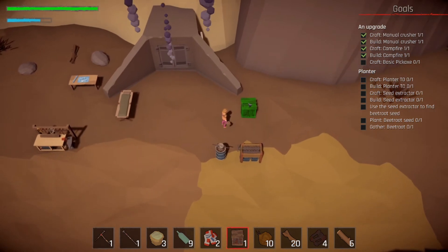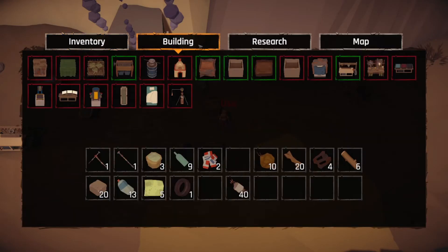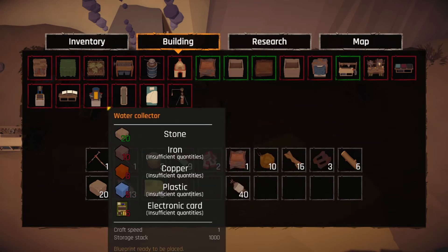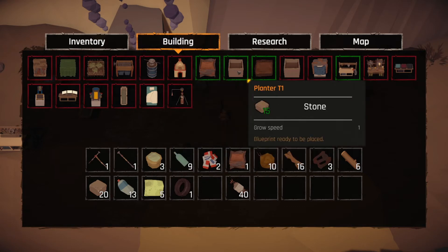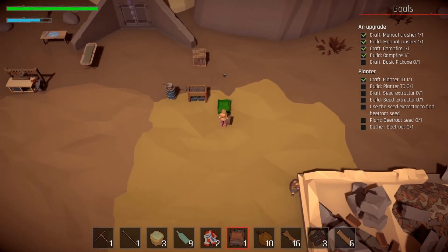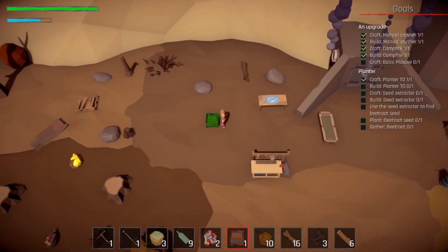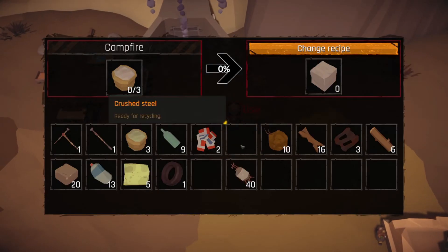Can we make that chest now? Indeed we can. Let's put it right up here. We need to craft the planter and build it, then craft a seed extractor. For the planter, let's get that done. The seed extractor needs — let's check — better bed will get us full stamina, water collector, research station. We need a lot more stuff to get there.